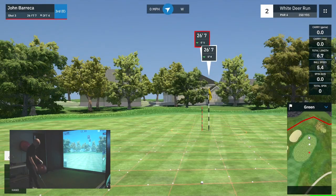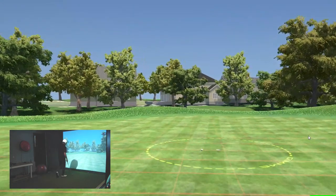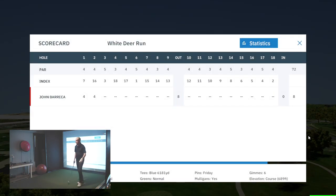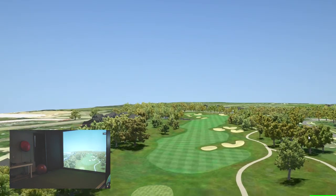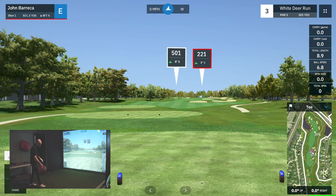I'm on the green and I have a chance for birdie here. I do have the stimp set at 10 on the simulator. I have pretty good luck with putting in the simulator with the FlightScope. This one I just aimed it way too far left — it was a right-to-left pace. Just bad aiming on that one. With GS Pro, you do need to putt relatively straight; if you putt offline, it'll go offline in the software.